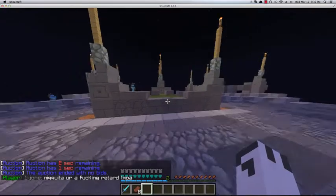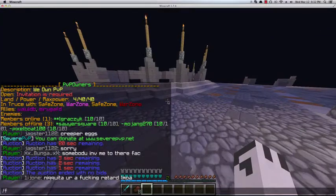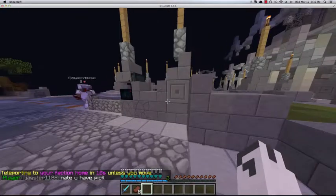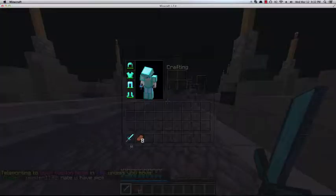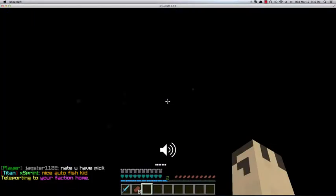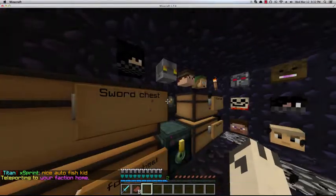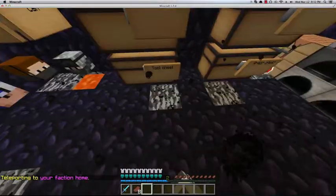Our faction already has a full set of obsidian around it so we don't have to do that. I'm just gonna give you a tour - it's not that big I have to agree, but we're planning on making it bigger. Right now I'm just using a Sharpness 4. That's so many people we've killed. Our faction is pretty OP - obsidian walls, got a bedrock layer there.